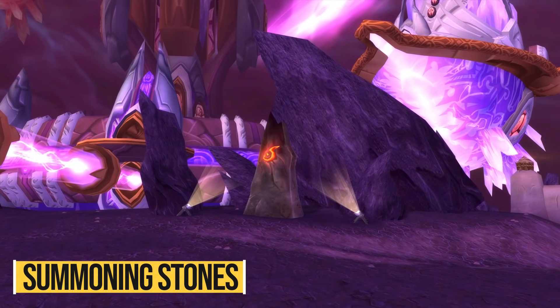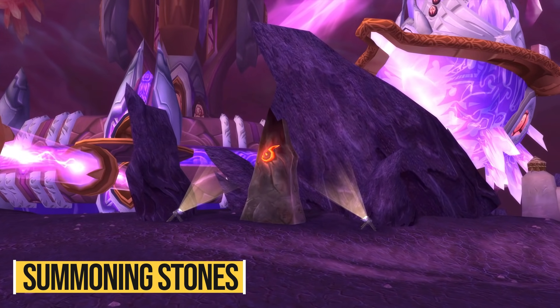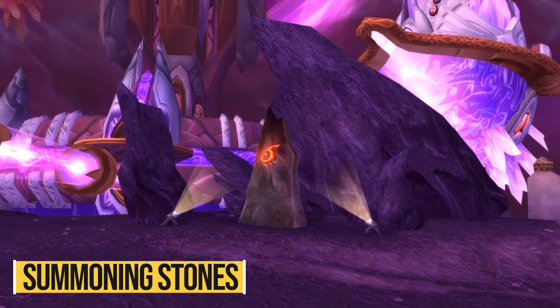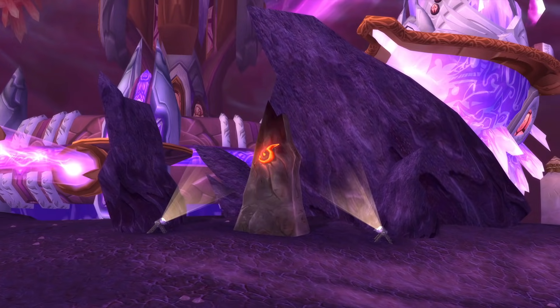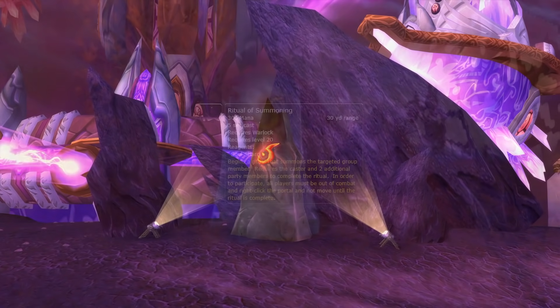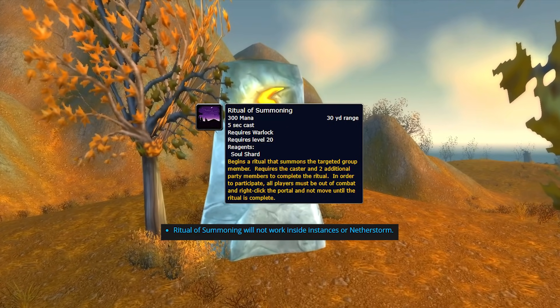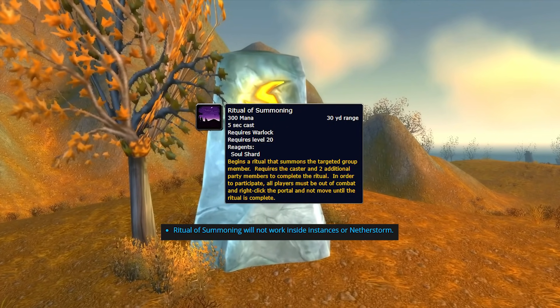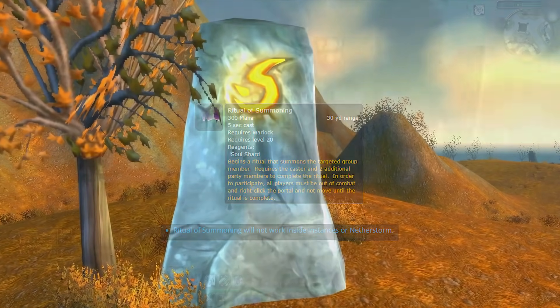Summoning stones are now a thing in TBC. You'll find those near any dungeon or raid entrance and can use them to summon your friends to the dungeon you'll be running — no more waiting hours for people to start moving to dungeons. There's also the warlock Ritual of Summoning, but Blizzard said this will not work inside dungeons, though let's hope it eventually will so you can summon people directly inside.